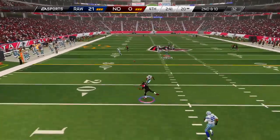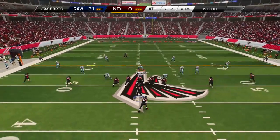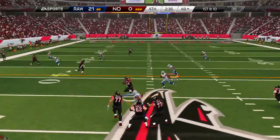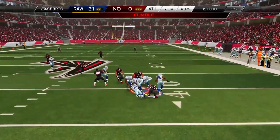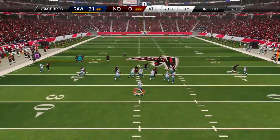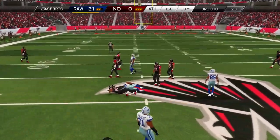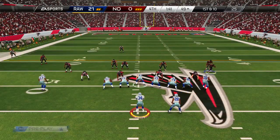Back on defense — look at my opponent as he scrambles around with Cam Newton, bombs it down the field to his running back, all the way down for a huge completion. That puts him back in a scoring position. But Deshaun Gibson forces the fumble and we now have the ball back on offense, looking to put this game away with about a minute 42 left on the clock.